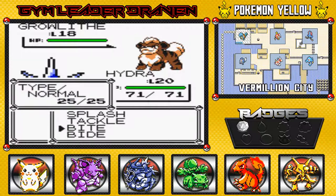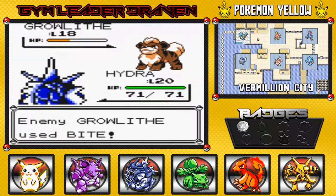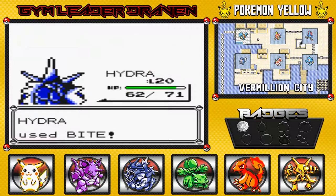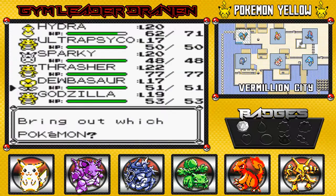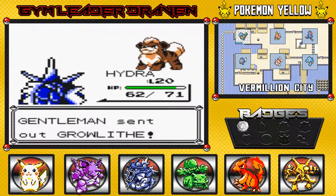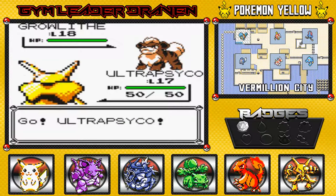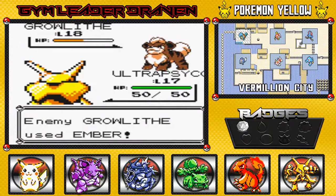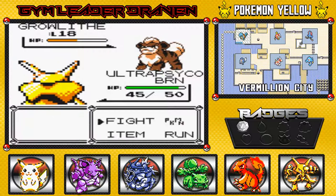How you doing there, buddy? It's been a while. Let's go ahead and use that Bite Attack. Hydra doesn't learn any new moves until probably level 26, but I do have a move in mind to teach Hydra once we beat Misty, and that is the Bubble Beam attack. This guy's coming out with his next Pokemon, so I'm going to go with Ultra Psycho - also known as Alakazam. Oh my God, I am so in love with my team right now. Special Attacks won't work, but first time out and I get burned.